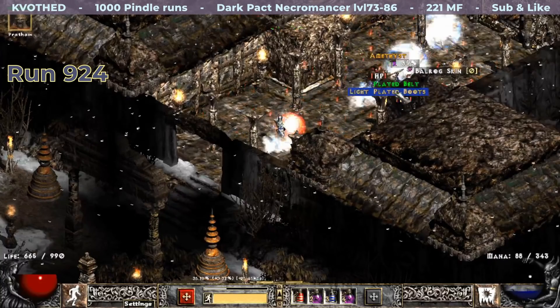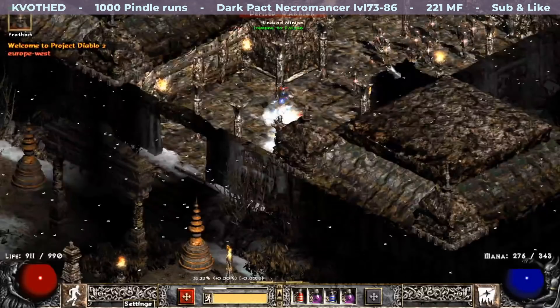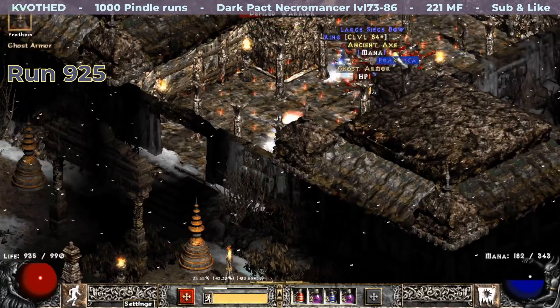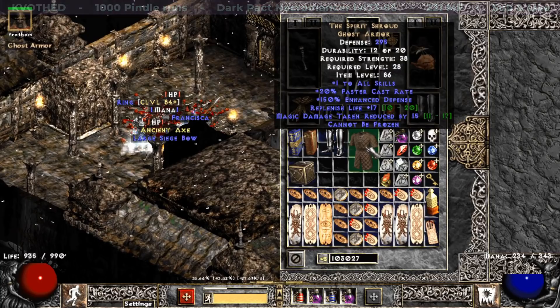Run 924 brings another pair of boots — Goblin Toe with 21% Crushing Blow — the ones I successfully bricked in my last video. And on the next run, my last find that had the same destiny: Spirit Shroud, with plus 1 to all skills, 20% FCR, and Cannot be Frozen.